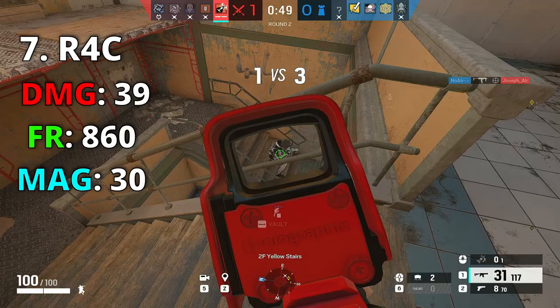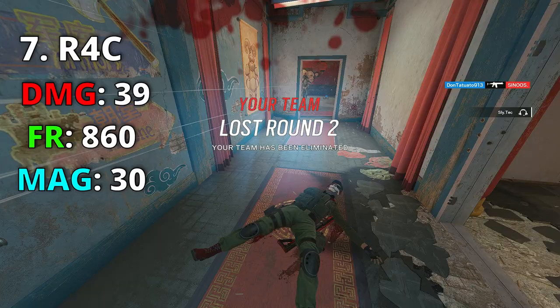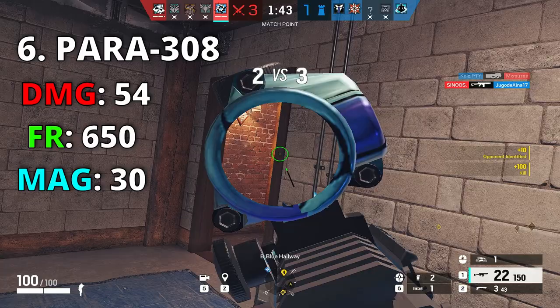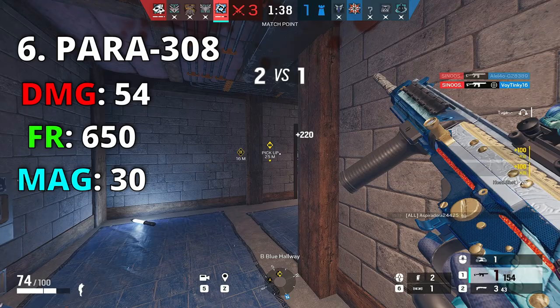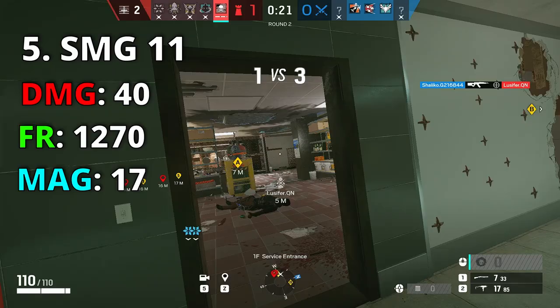Number 7 is Ash's R4-C: 860 fire rate and 39 damage with 30 bullets. Compared to Buck, Hibana, and Zofia, her gun is just better — you have to consider fire rate; high fire rate with good damage gets the kill faster. Number 6 is Capitão and Brava's PARA-308 — with extended barrel you get 54 damage, and you can also run a grip. Fire rate is 650 which is slow, but 54 damage means almost two-shots.